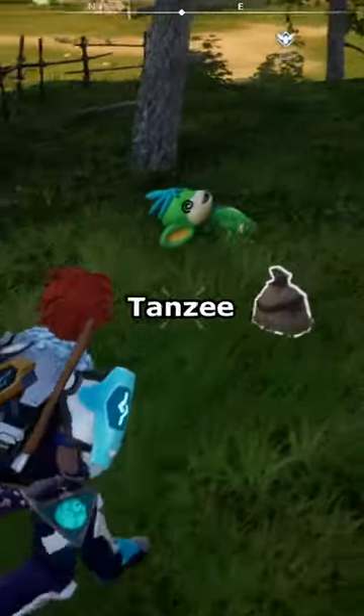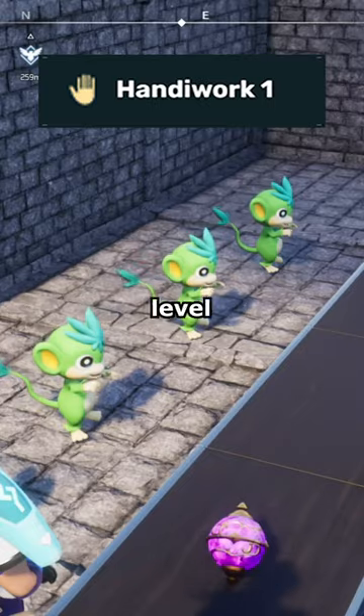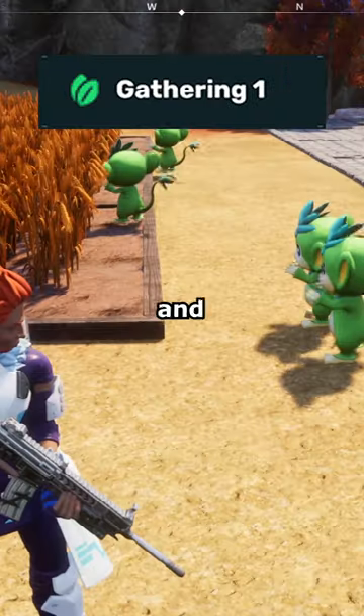The possible drops for Tansy are mushrooms, and when working the base, it has level 1 planting, level 1 handiwork, level 1 lumbering, level 1 transporting, and level 1 gathering.